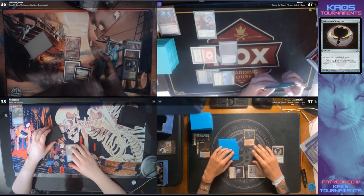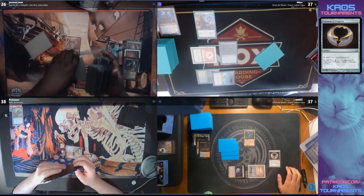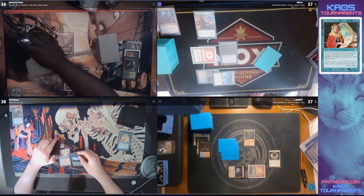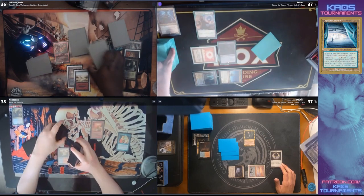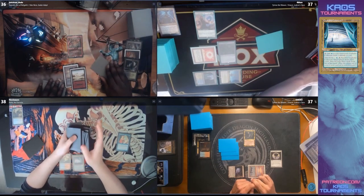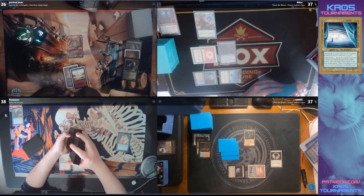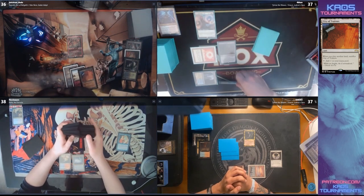The Drannith is accompanied by what I believe to be a Wishclaw Talisman. We see the Talisman come down for Kaka, followed up by the Mystical Tutor for Riel. Firestorm coming through here — it's something I've seen recently with the Legacy deck that utilizes Containment Construct. It's a really spicy card and with Riel it makes sense as well.